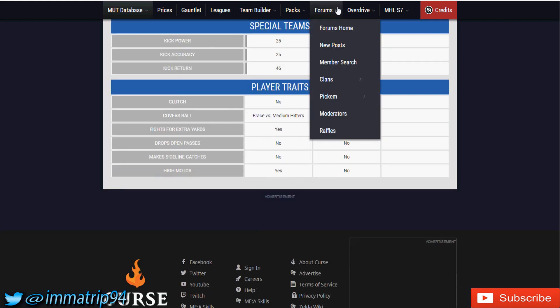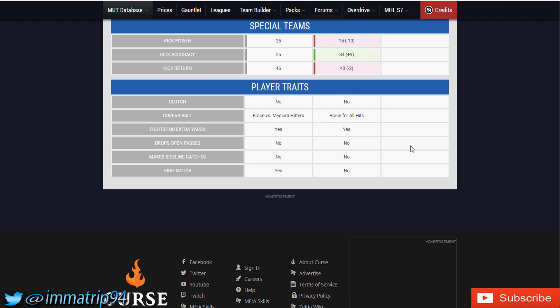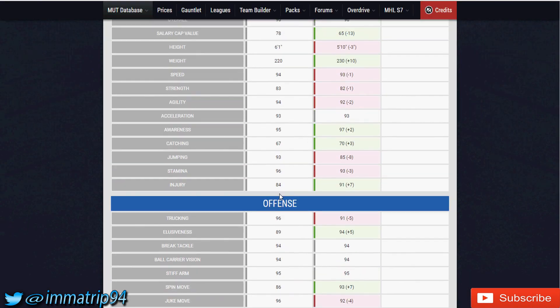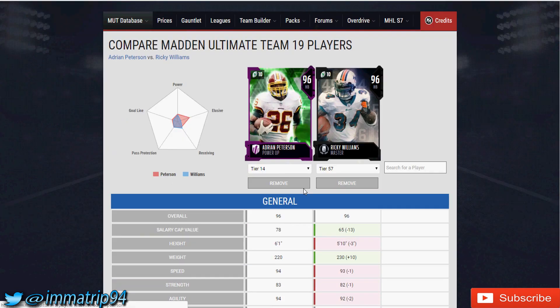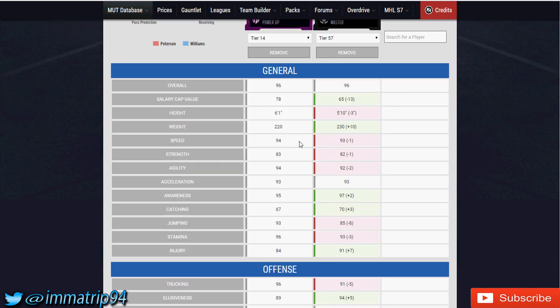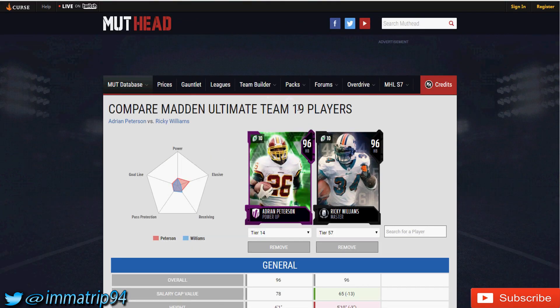Pass block and pass block power stats also go to Ricky. Looking at player traits, Ricky doesn't have a high motor but braces for all hits and fights for extra yards. AP only braces versus medium hitters, which could be a problem — if he gets hit by someone like a linebacker who can lay the boom, he might fumble. His carrying is 93 so it's not bad, but that trait difference matters. I've got to go with Ricky Williams — he's way cheaper because he's essentially free.